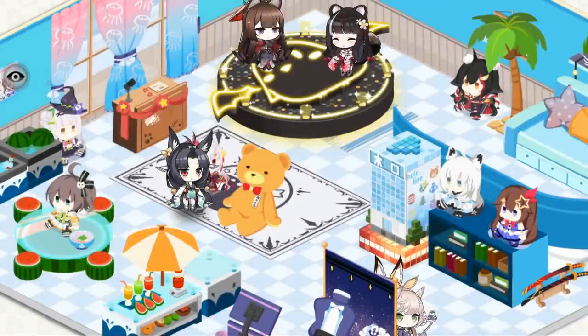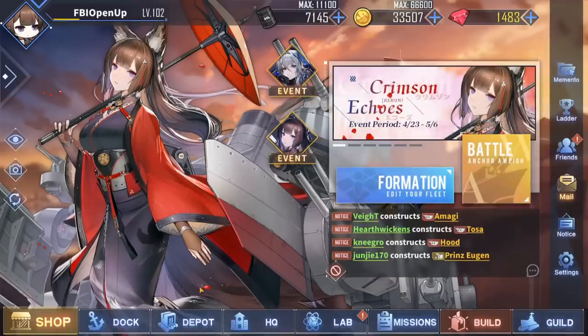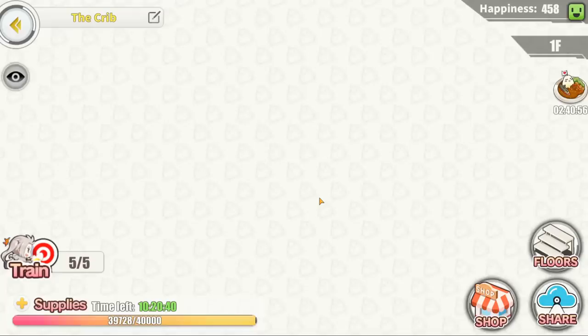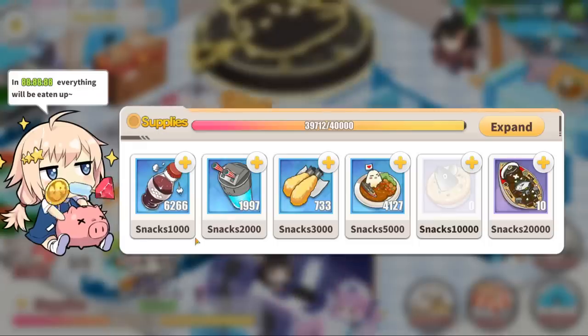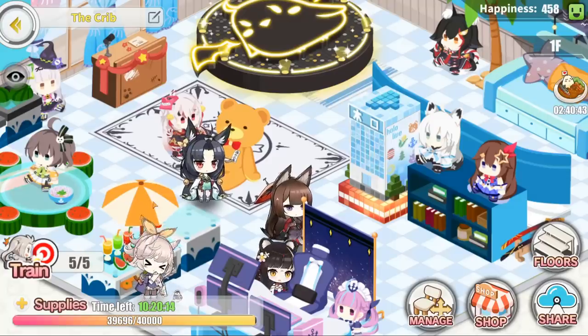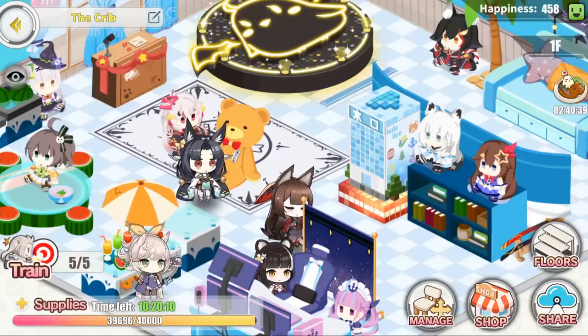Now the most obvious way to get XP first of all is the dorms. You can find the dorms by going to the main menu and clicking HQ right here and then clicking dorms. The dorms are a place where you can get XP for your ships by feeding them food, and they will gain XP periodically without you having to do anything. All you have to do is make sure the food is up and they will just gain XP while you sit back and do something else.